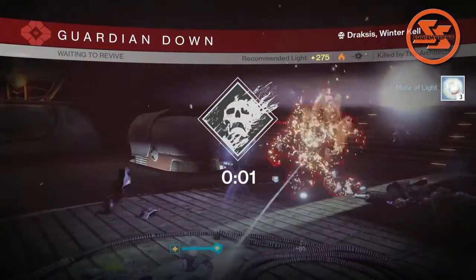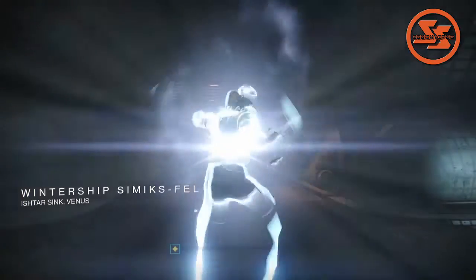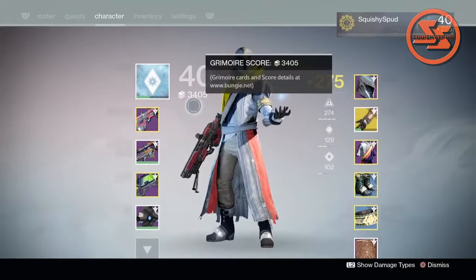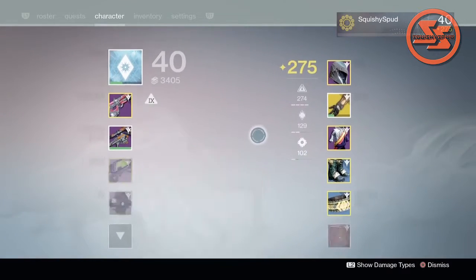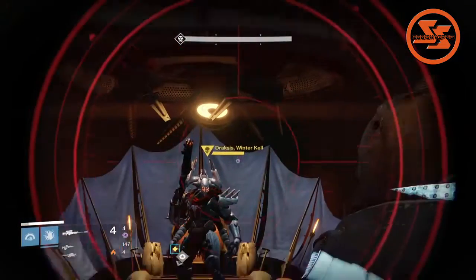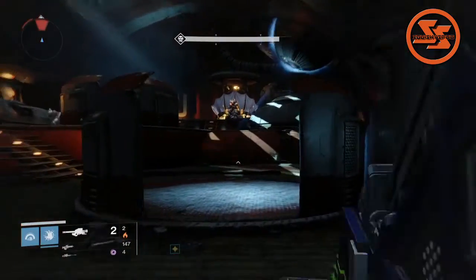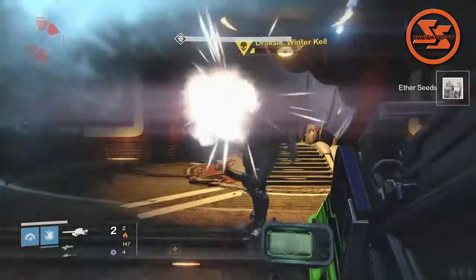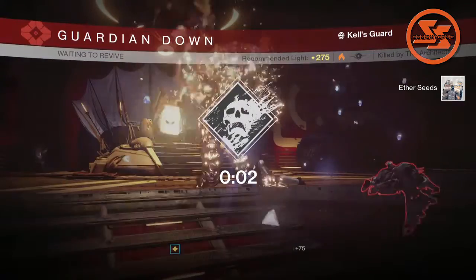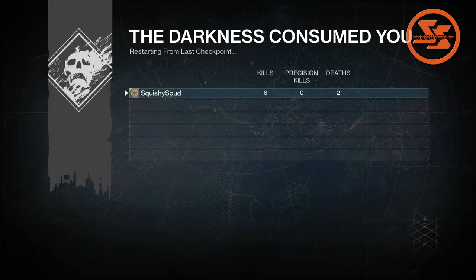This time around I got nothing, but on my second attempt I'll double stack and we'll try again. And there it is! It drops as all other engrams do, so you'll have to pick it up, or when you head back to orbit you'll find it at your postmaster.